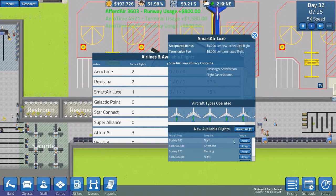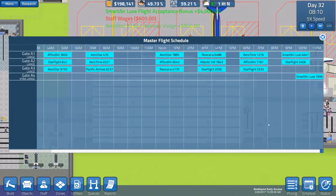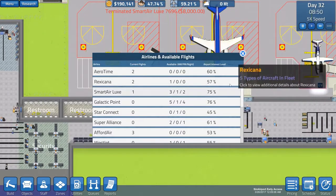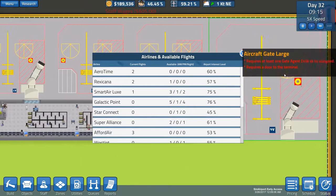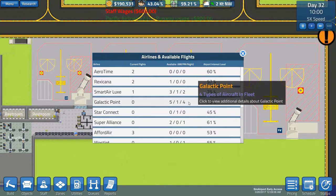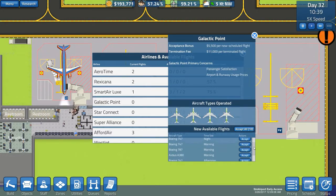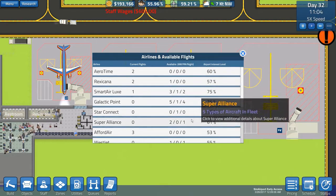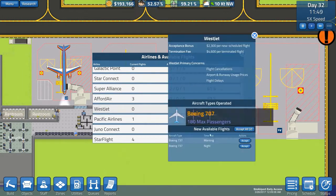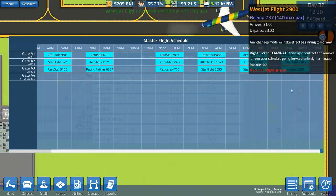Now we want a PM flight. Smart Air has a night 787 — 300 max passengers — but I'll have to remove it because the large aircraft gate isn't a valid gate yet. So I need a smaller plane. Looking through the night flights — Galactic Point has a 787, too big. An A380, massive, can't do that. Super Alliance has a 787, far too big. West Jet has a 737, 140 max passengers — that'll do us quite nicely. We'll accept that, go to schedule, and now we can schedule it properly. Job done.